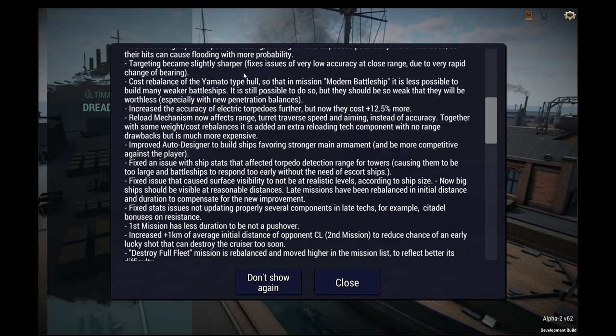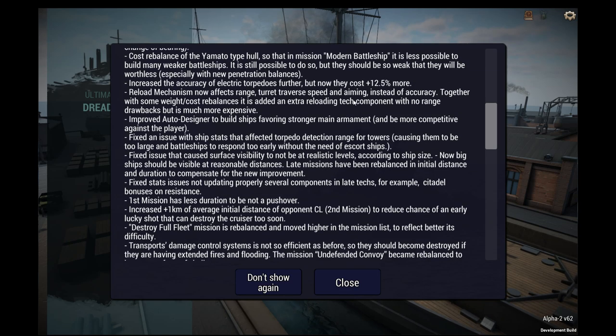Targeting became slightly sharper, fixing issues of very low accuracy at close range due to very rapid change of bearing, which makes sense. Cost rebalance of the Yamato-type hull so that the mission modern battleship is less possible to build many weaker battleships. It's still possible to do so, but they should be so weak that they will be worthless, especially with the new penetration balances.